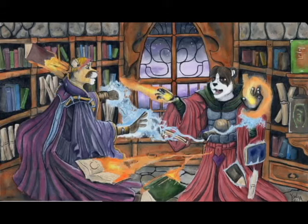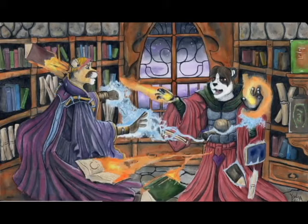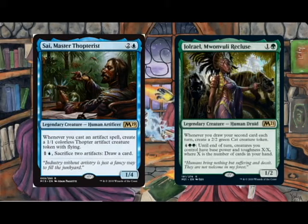I like blue-green. Mox Amber — that's a pretty good way to get fast mana. Has anyone used that card yet? After looking through every Legend in Pioneer, I have found Psy, Master Thopterist, and Jolrayalm Wanvoli Recluse. Those are pretty good ways to turn Mox Amber on really quick. Let's go with those.